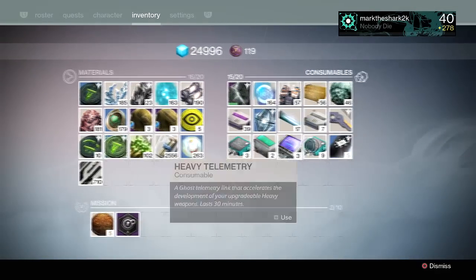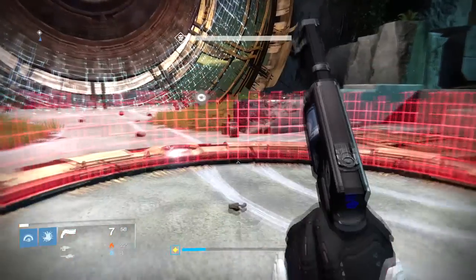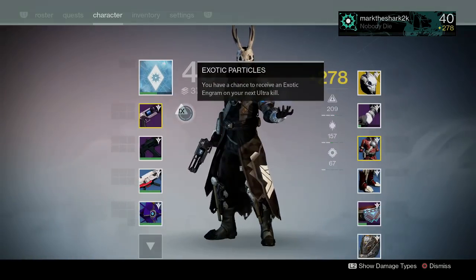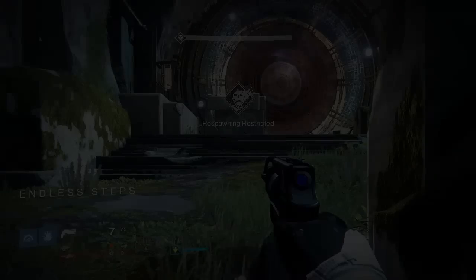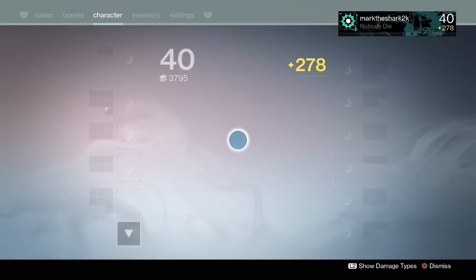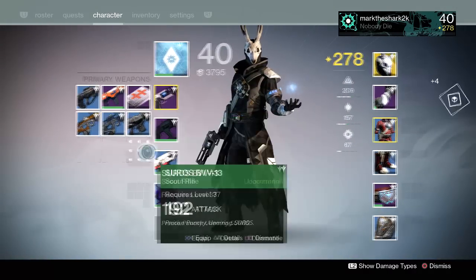They've made the wording a little strange, so I'm just going to put on one coin — or one Three of Coins, they even named it kind of goofy. You'll see the buff right there. Basically that says the next ultra kill will give you a chance at an exotic, and as soon as you kill the ultra, that buff is gone.